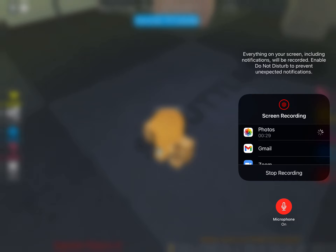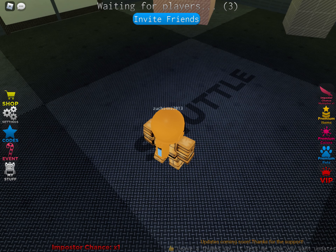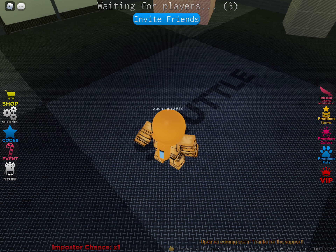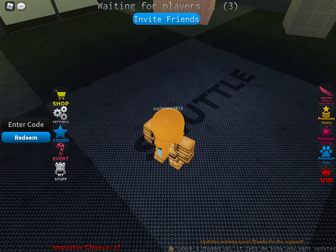If you don't know how to claim codes in Imposter, what you're going to want to do is go over to the left and click on the blue star. Then the menu comes up. Don't forget to put the codes in capitals — feel free to pause the video if needed — because if you don't use capitals, the codes might not work.